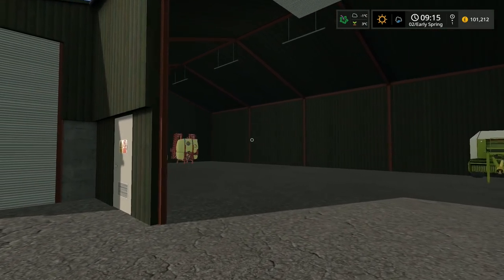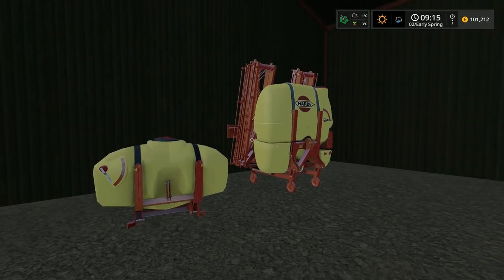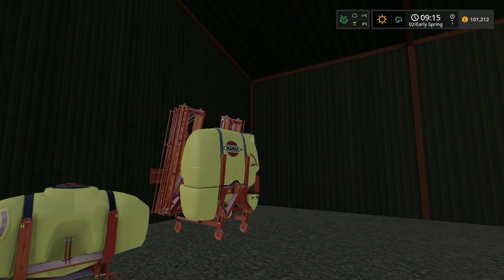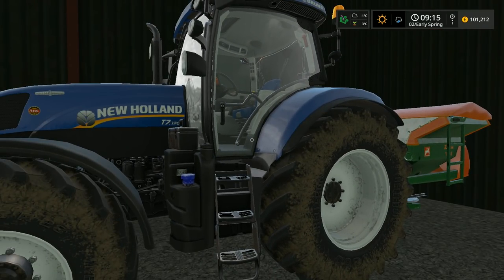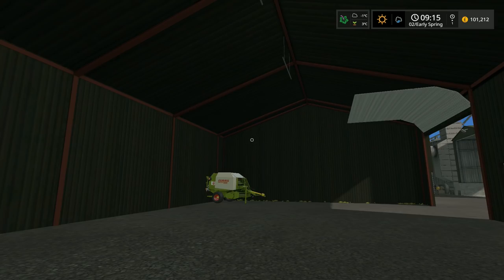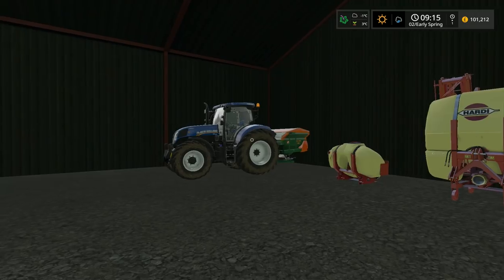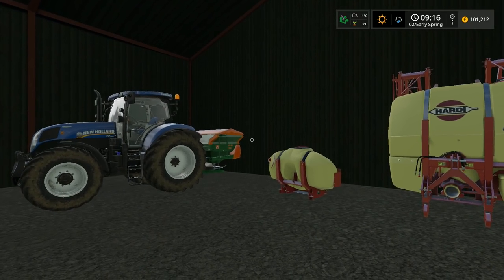Our fourth and final tractor is a New Holland T7 210. Our Hardi sprayer is a 24-meter unit with GPS compatibility, so we have section control on here — very handy and very efficient. It's a big move we're taking on the farm of late to really establish ourselves at the forefront of technology. The New Holland has very heavy GPS integration, which from my personal viewpoint is very important — I like to ensure that everything we do in terms of fertilizer or chemical application is at the most efficient point possible.